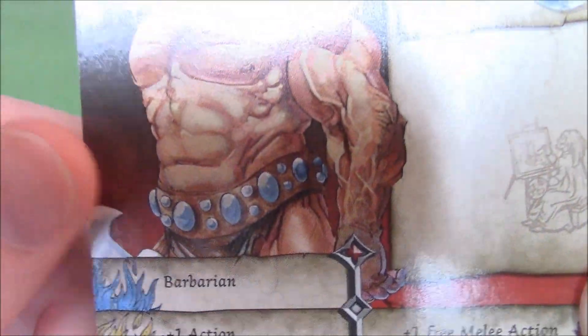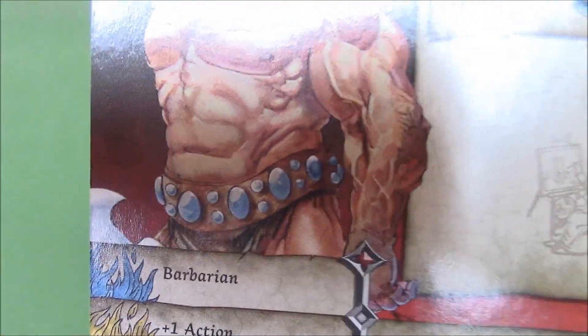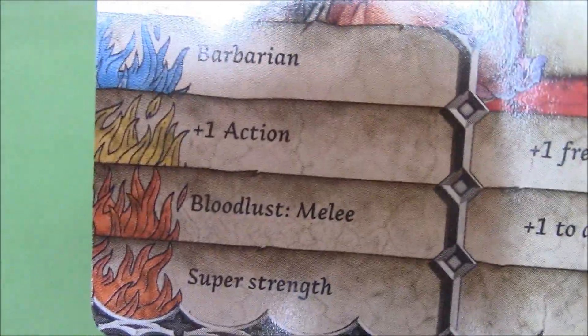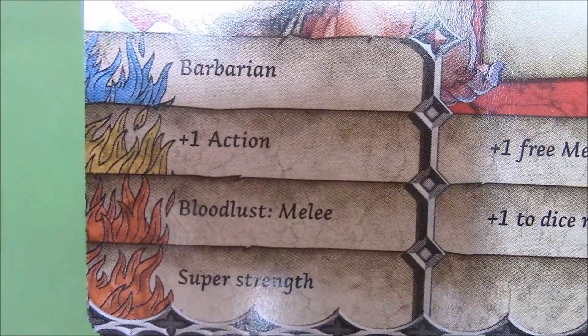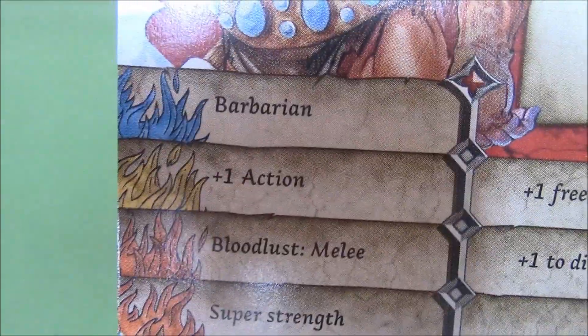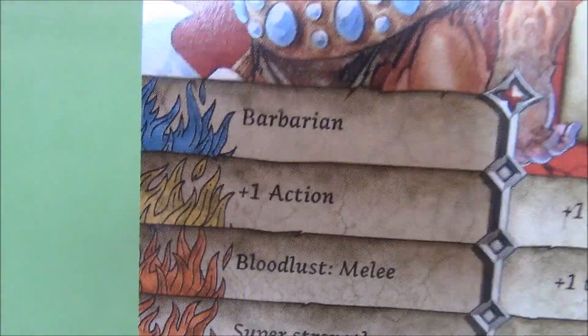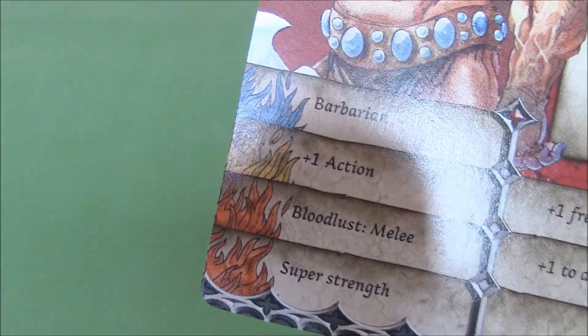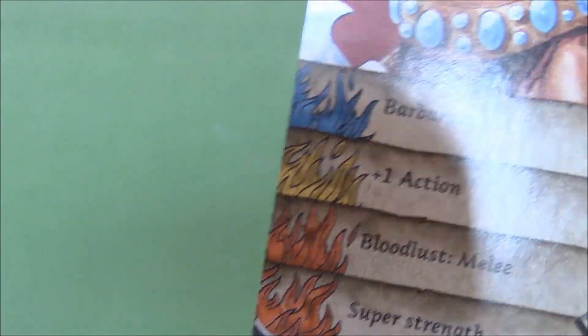Throd has Barbarian — not a bad start. He gets one action of course. In Orange, he gets Bloodlust Melee or Super Strength. I would probably go with Super Strength just in case you might not find weapons that have two damage to deal with the fatties. With Super Strength you can also deal with Abominations, apart from the Troll.